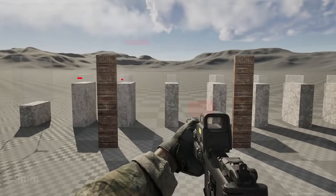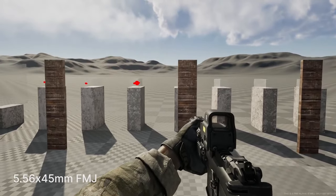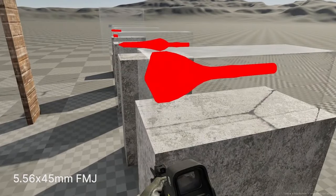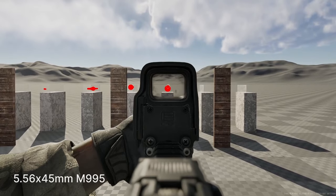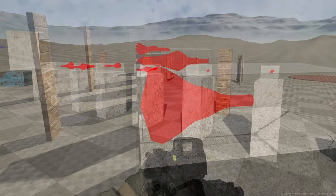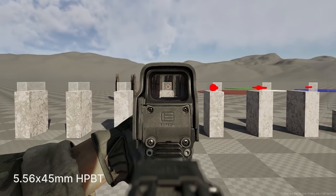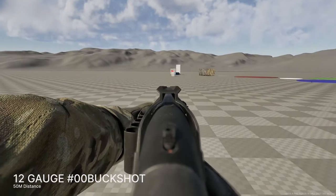Their projectile simulation actually accounts for jacket damage and attachments, core deformation known as mushrooming, as well as disintegration. And thirdly, it considers the bullet's rotation and incorporates ricochet and projectile destabilization physics. This is some really in-depth stuff. I'll preface this by saying I've never really been a huge Milsim guy — I haven't played Squad, I haven't played Escape from Tarkov. But this is the first time I'm seeing a lot of this stuff in a video game and it's kind of blown my mind.